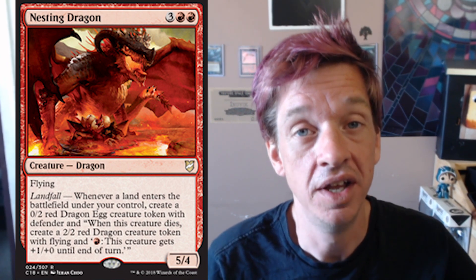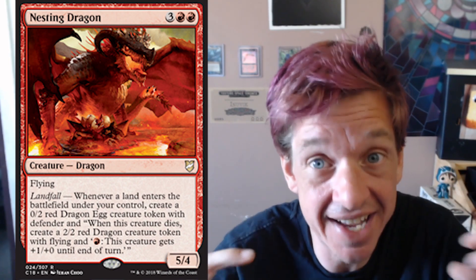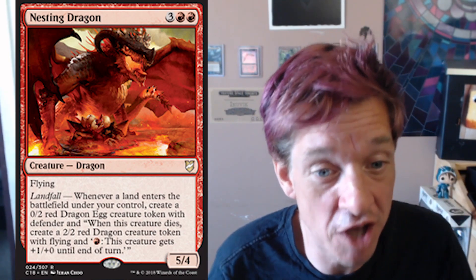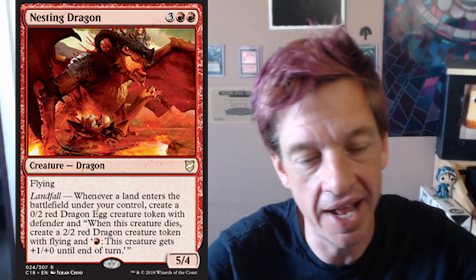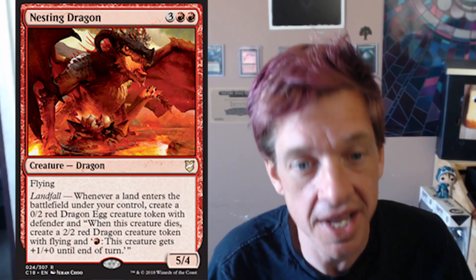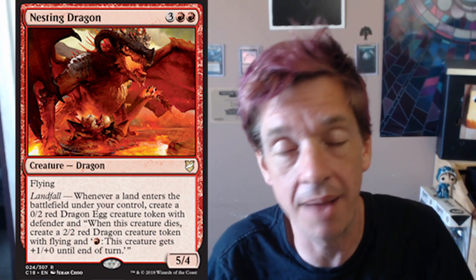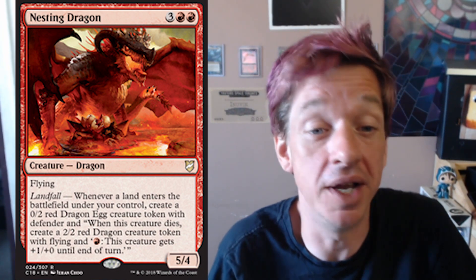What I absolutely love about this is it's called Nesting Dragon, and you have nested text here. Basically in the quotation marks, you have it nested. And if you really want to geek out, you've got double quotations and single quotations. Inside of the double quotation block, you have the number 2 showing up twice. And inside of the singular quotation block, you have the number 1 showing up one time. I love things like that. That's really cool.